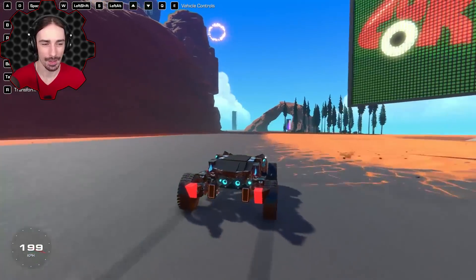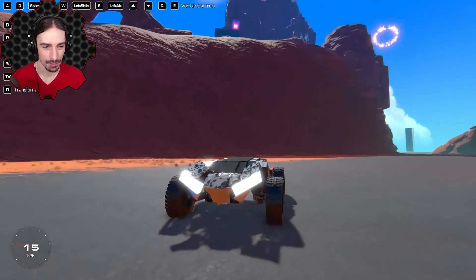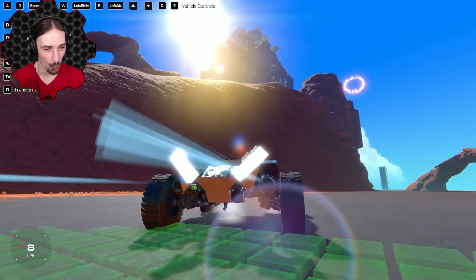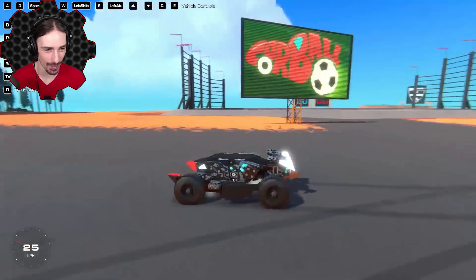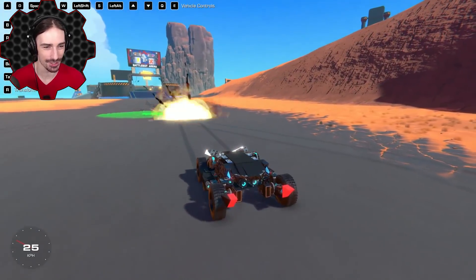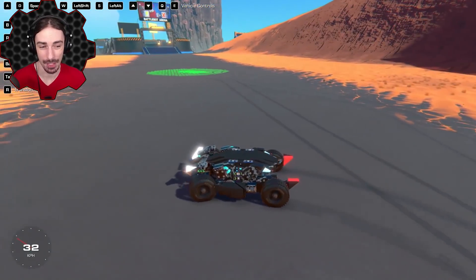This thing handles nicely even around corners — it has like a drifting effect. Let's press some other buttons. I like how it raises the lights to get out of the way of the cannons to shoot. That is actually a really awesome looking feature.